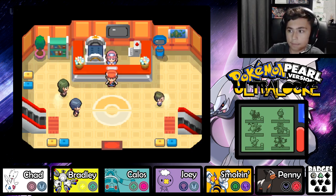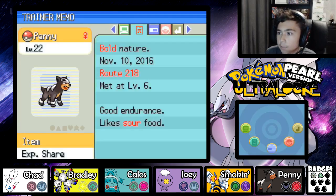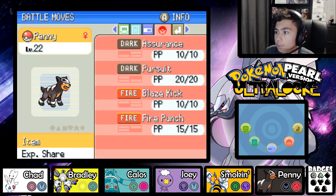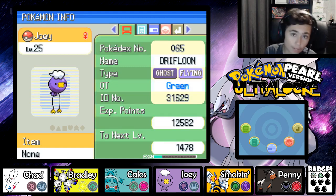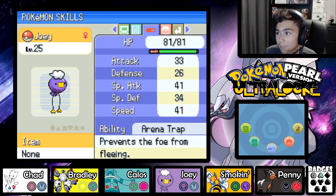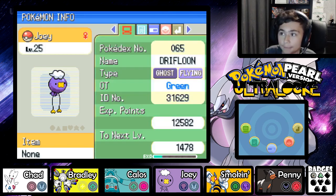Before we get into the episode we have to do a team recap. First of all we have Penny the Houndour, holding the EXP Share, bold nature with Sand Veil ability, knowing Assurance, Pursuit, Blaze Kick and Fire Punch. Next up we have Joey the newly evolved Driftloon, who used to be a Makuhita until it reached level 24 and evolved into a Driftloon because evolutions are randomized in this game. Driftloon has Arena Trap, Slack Off, Sky Uppercut, Cross Poison and Ice Ball.